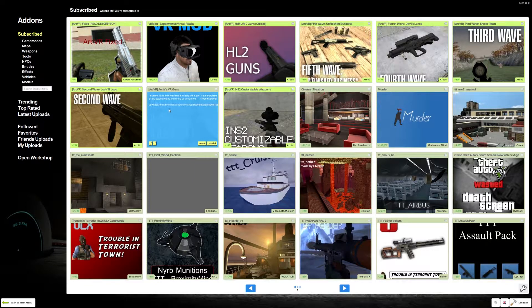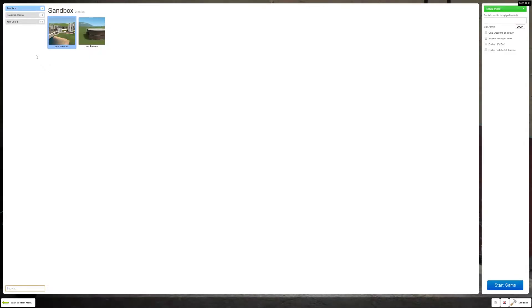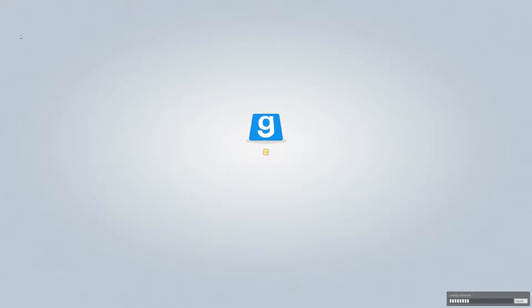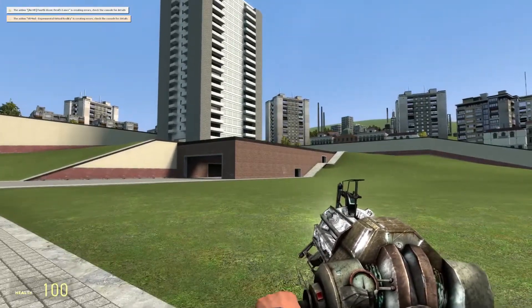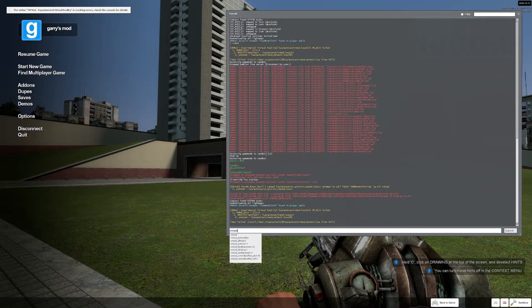Once you've done that, go back to the main menu and start a new game. You can go on any map — I go on GM Construct. Once you're in the game, open the console and type in 'VR Mod'. If you've successfully installed it, you'll see all the different commands come up — VR Mod, Action Editor, Alt Head, and more — but you just want to type VR Mod.